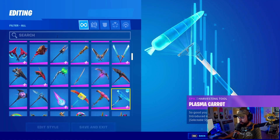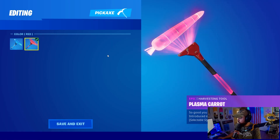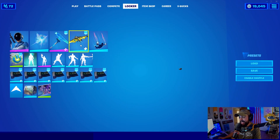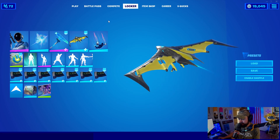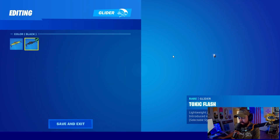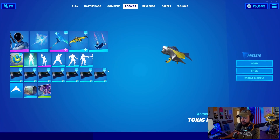Easter's over but we got it now. It has two edit styles - blue and red - they do sound the same. We're also going to get a glider which has two edit styles as well. Honestly it looks like it's made for Yellow Jacket, not gonna lie. The glider is called Toxic Flash, and then we have an all-black with a little bit of blue accents.